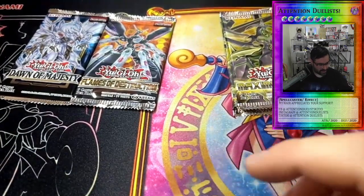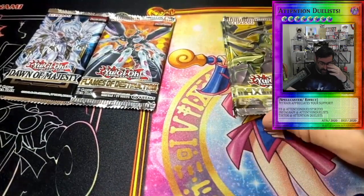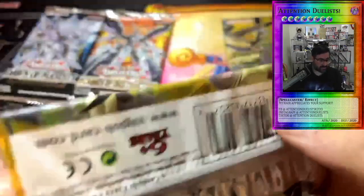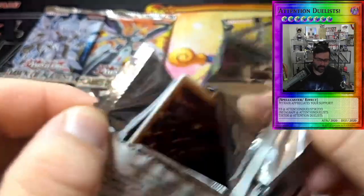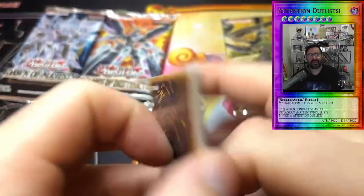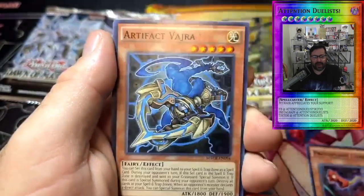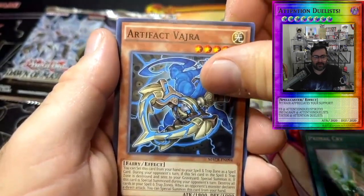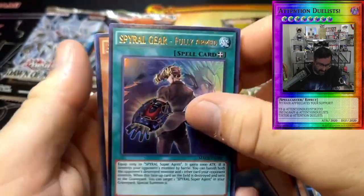These chaos boxes, man — YugiBoy TCG had one where he pulled the ghost rare, and we've pulled an ultimate so far plus a Preparation of Rites. Into Maximum Crisis again — let's get this Ash Blossom. Predator Plant, Primal Cry, Artifact Vira, and Spiral Gear Fully Armed — so we got an ultra rare!